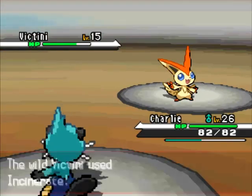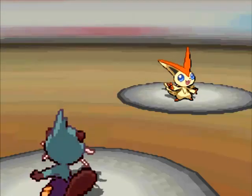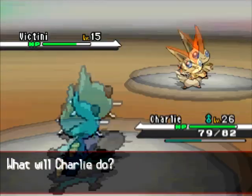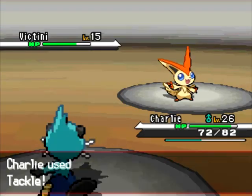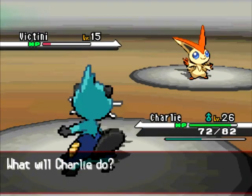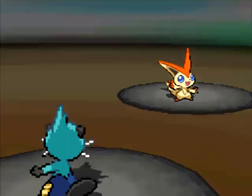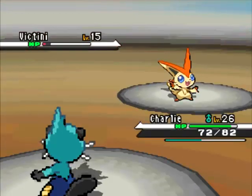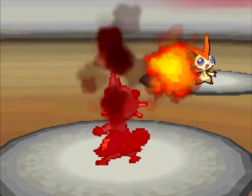So this is the Victorious Pokémon — it's a Fire and Psychic type I believe. It's level 15 only, so I have to be really careful not to kill it. It has high stats because it's a mythical Pokémon. I'm not even doing that much damage with Tackle even though I'm 11 levels ahead. Oh, that was a crit! I'm going to go for Fury Cutter — hopefully that won't kill it. I just want to lower it a bit. Okay, perfect — we've got it right where we want it.